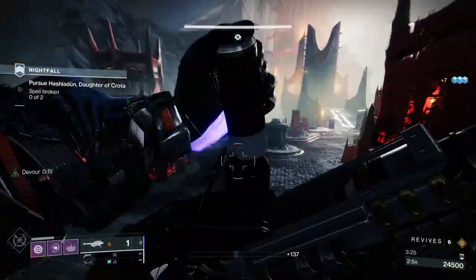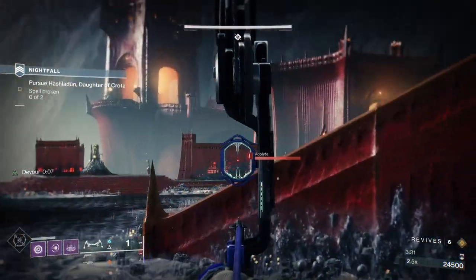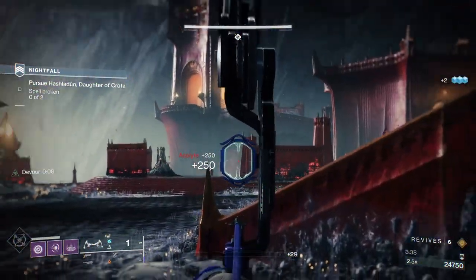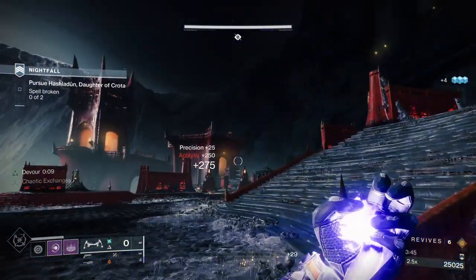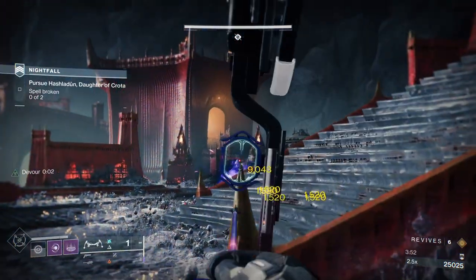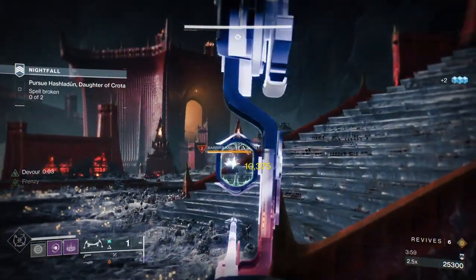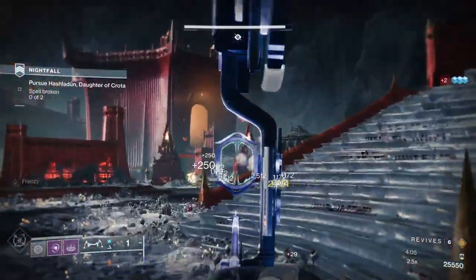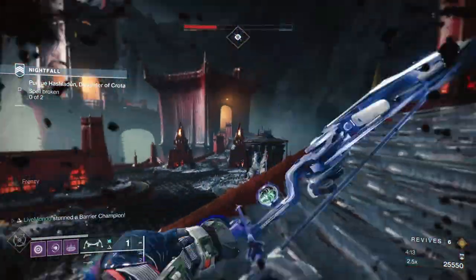This is where the strike really starts for me. As soon as you come into this first big open area you've got an ad spawn left and right with a champion. I take out the left-hand champion as fast as possible, then the right champion and the acolytes that spawn with them. The goal is to make your way up the left and right-hand side to the towers, kill the wizard, get the void charge, and deposit it in the corresponding position down here.